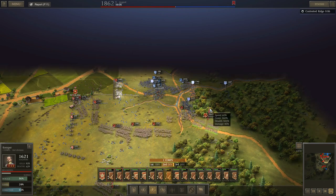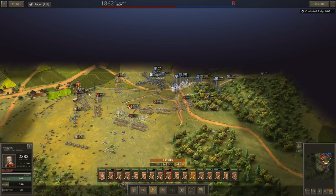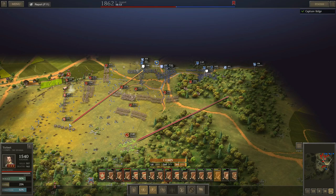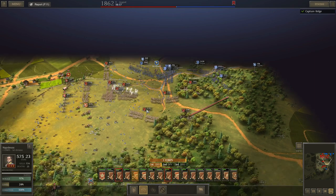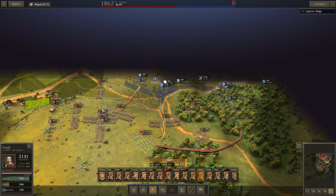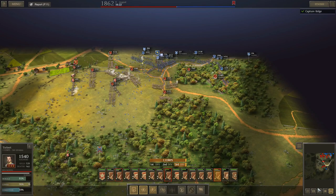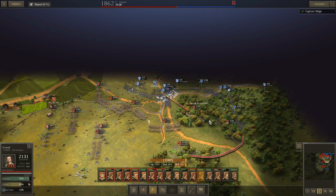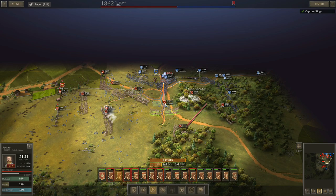A lot of these units are going to escape to the right, but we'll pursue them over that way. I'm going to slow it down here for a minute so I can manage all of this. What I just need to do now is start actually destroying some of these units.